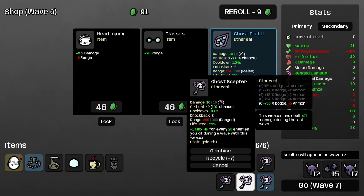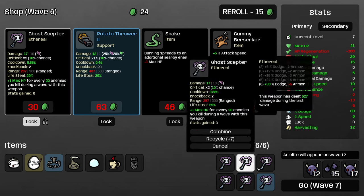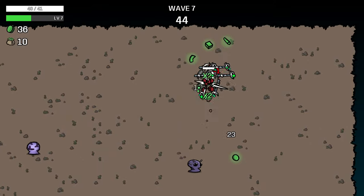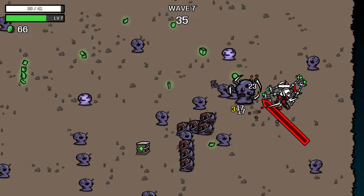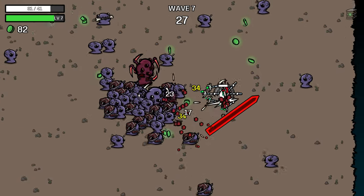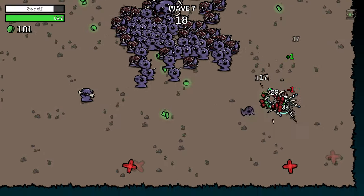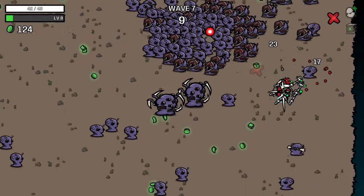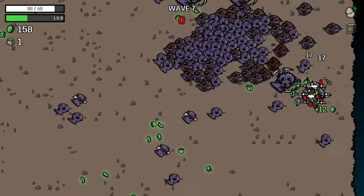We need to start building attack speed as well, but the flat damage will help. I'm going to buy the percent damage, reroll again, and we will lock this. I need to mitigate the armor loss, but that can be a project for future us. I'm going to manually target this egg. Oh, but that one hatched — that's going to really cost us a bunch this wave. We have generated a lot of HP from the previous wave just because I had enough damage to do so. We're starting to rack up some stat points at least — up to 46.